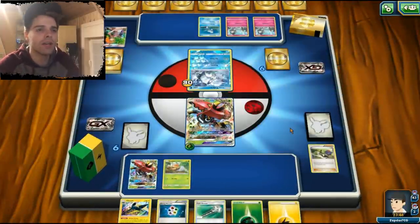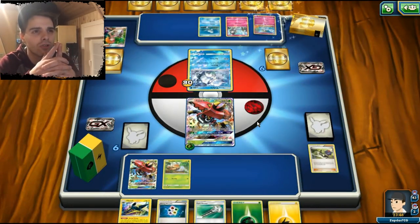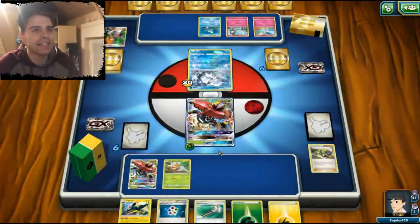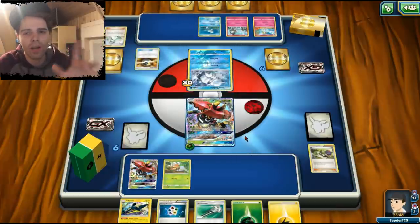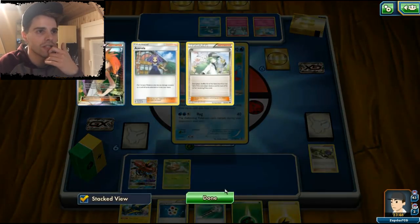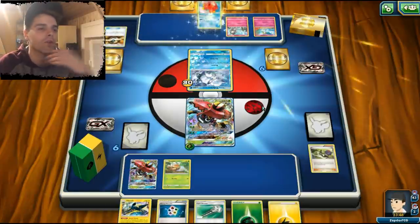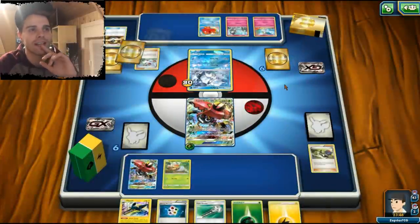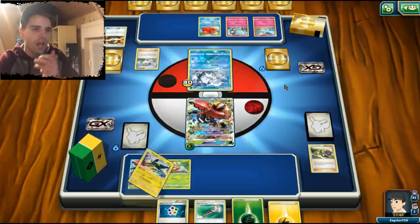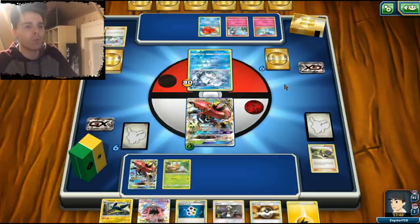We want to check if Zeraora is in the deck, and I should have checked before using Heavy Ball. The PTCGO had a recent update, so things are kind of reset. We see the opponent use Ultra Ball and he grabs himself the Octillery. Perfect for us because we had the worst hand possible, and now we have something we can work with.